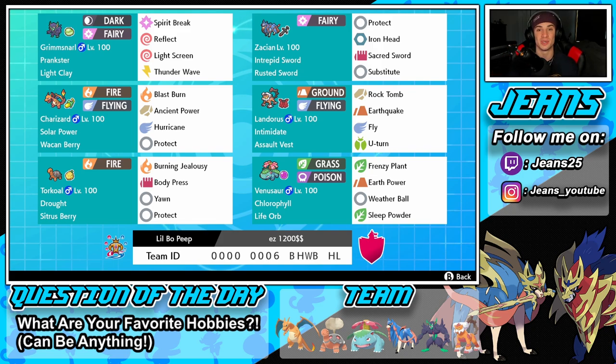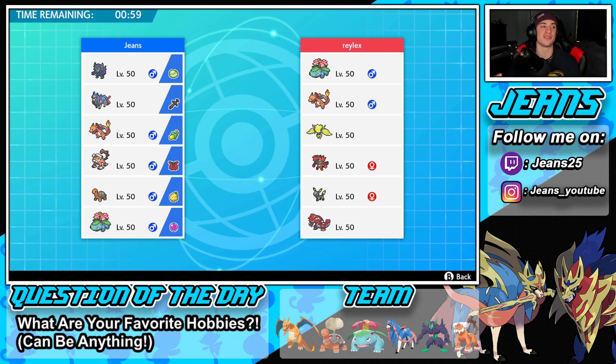The rental code is at the bottom of the screen — let's hop on that ranked doubles ladder and try to get some wins with this Zacian Drought team. Before battle number one, question of the day: what are your favorite hobbies? It can literally be anything you enjoy — let me know in the comment section. I want to get to know you guys more. For me, my favorite hobbies are sports — ice hockey is my favorite sport, been playing that all my life — and video games, definitely a big hobby of mine. I also like fitness, going to the gym.